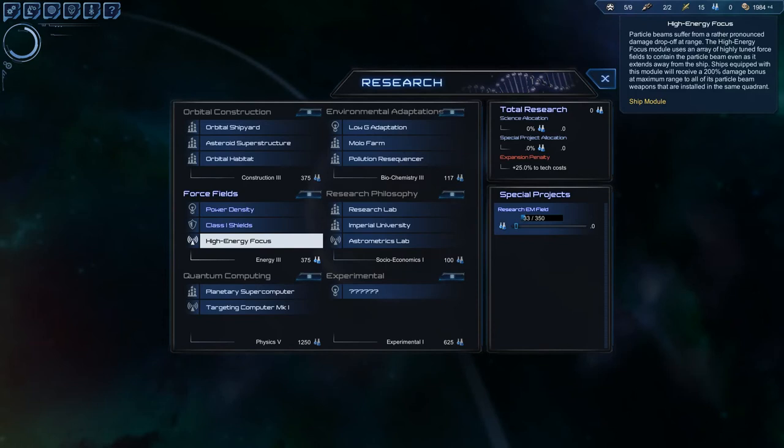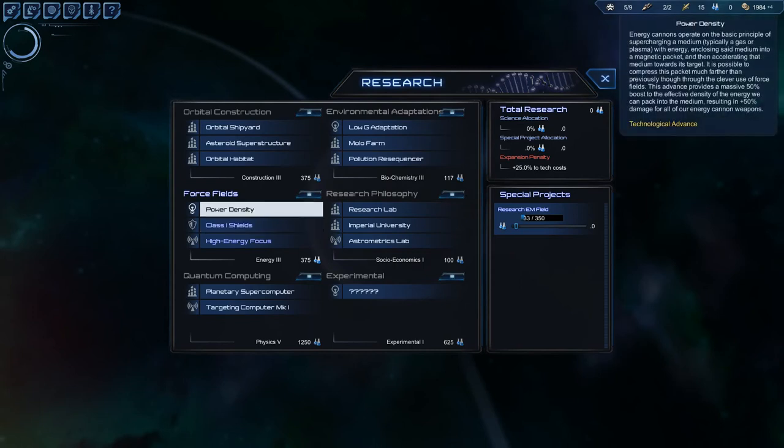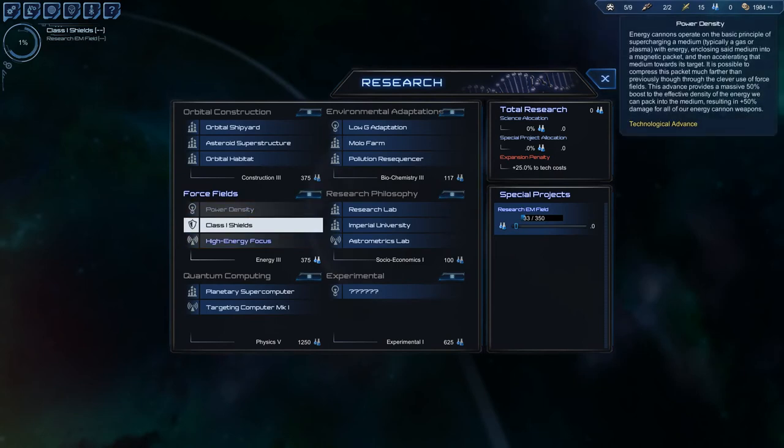This is a really hard choice. High density, high energy focus was something my brother loved in Masters of Orion 2. Class 1 shields are always wonderful, and power density will give us plus 50 damage for all our energy weapon cannons. Shields are simply great, but this is a hard choice.